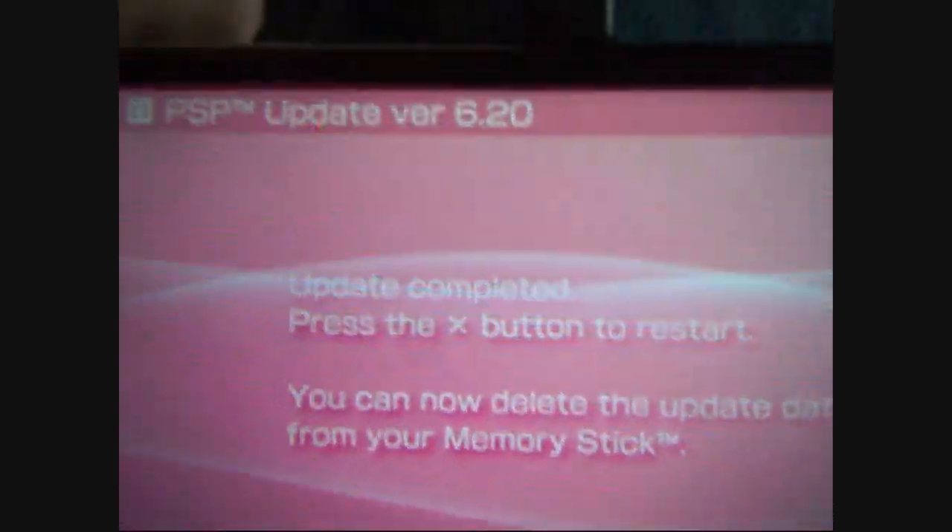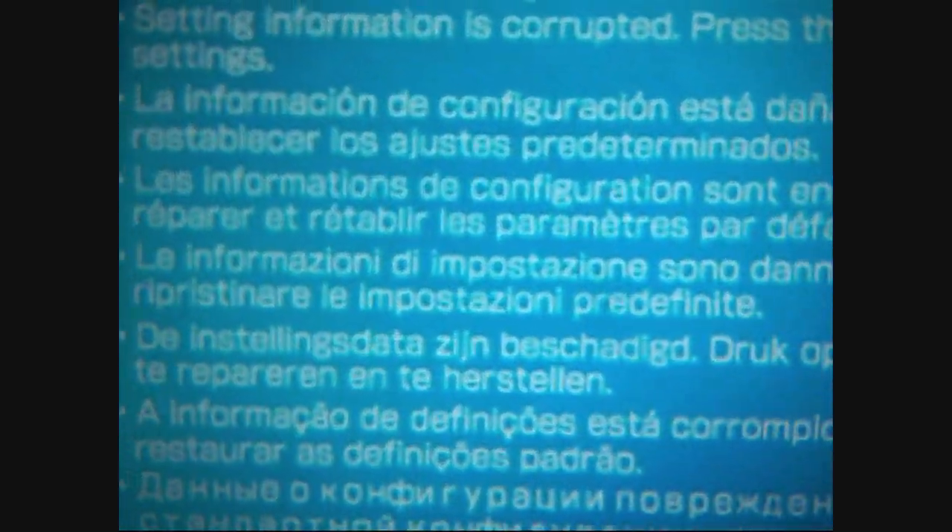Now you should have this screen: 'Update completed. Press X to restart.' Hit X. You'll probably see a screen with a bunch of foreign languages on it. You'll see the memory stick activity and it will reboot again. And then you'll be all set — you'll be on official 6.20.